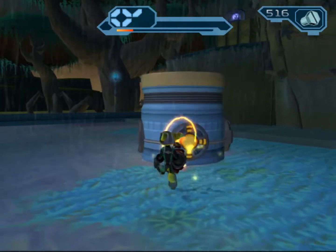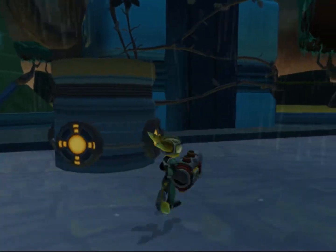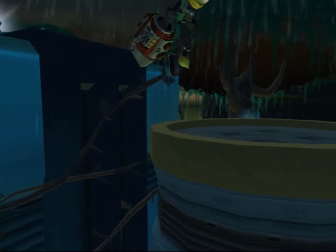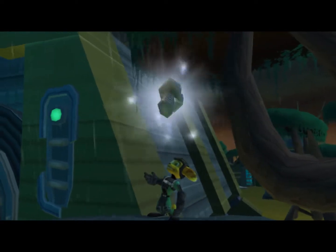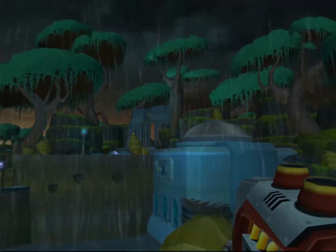The tractor beam moves small and medium-sized objects which have glowing orange targets. Press circle to move those columns so you can scale the cliff. Let's make sure it's on our quick select — we'll put the tractor beam here for now, we may have to move it around a bit. Yes, we can move these objects around. It's good to see that at least one of the Megacorp employees survived. First off, we'll move up onto this side because here is the first bolt.